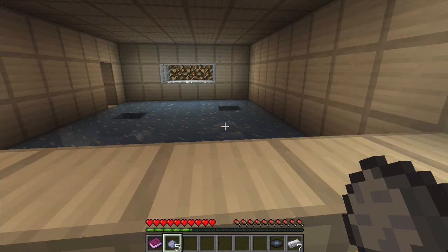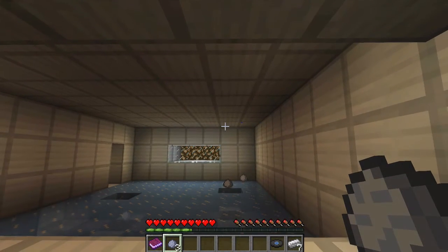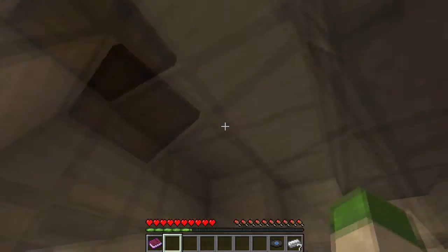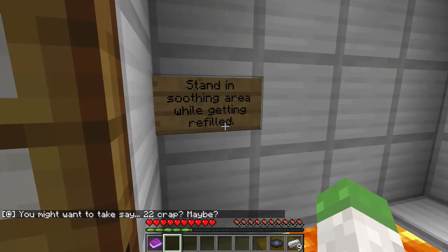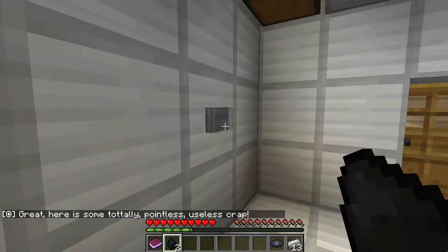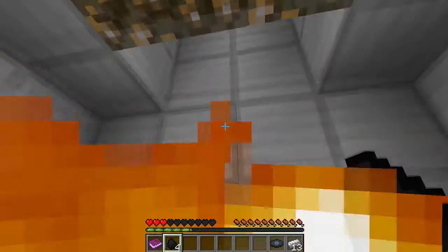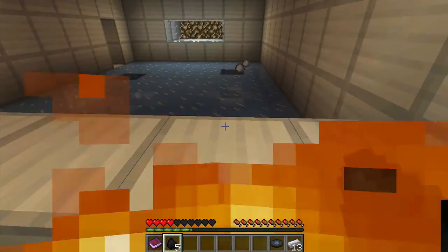There we go. Time to throw again. It's gonna hit the edge. Let's try again. Why are you stopping so early? Free chest. Stand in the soothing area while getting refilled. You might want to take, say, 22 craps. Here's some totally pointless, useless crap. You don't want to stand in the lava while it — yeah. Let's go back out and throw some more useless crap back there.